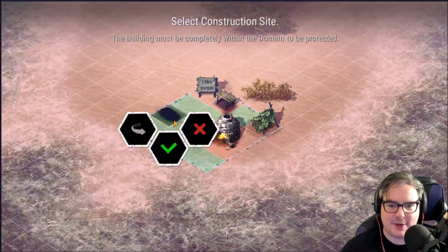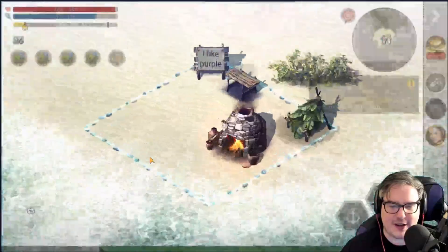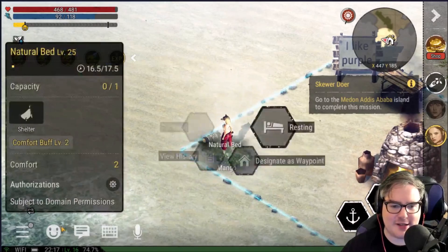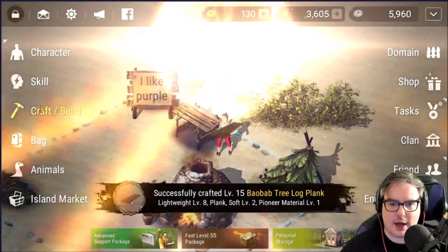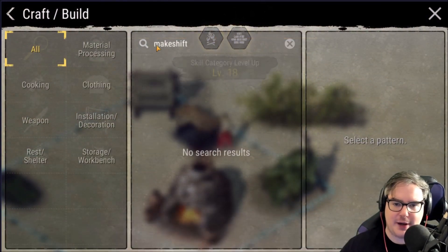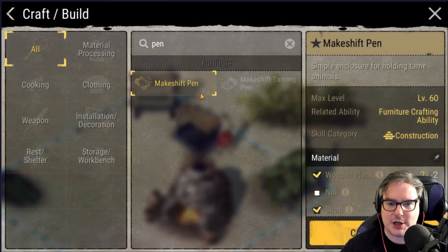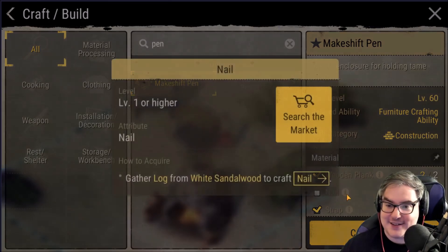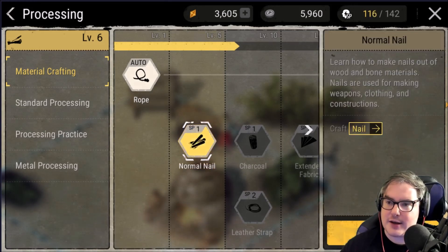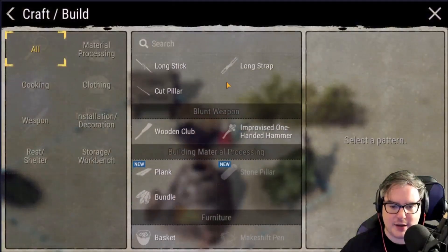We need a place to sleep too, so let's put our little bed down over here. I'm not the best interior decorator, but we can sleep now, which is pretty hype. We leveled up too — nice! So now we need to find a makeshift pen. We need nails — gather log to craft into a nail. I know we crafted that too, so we should be able to do this now pretty easily.